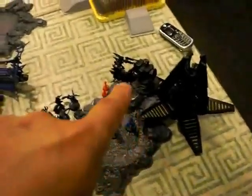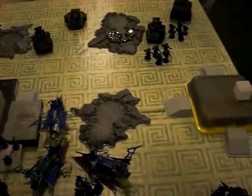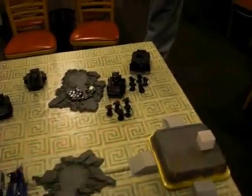During Turn 2, I destroyed a Razorback and blew it up, then moved forward and tried to shoot the other Razorback but failed. The Talos came out and damaged the walker a bit. The walker struck back and hit the Talos, scoring two wounds — so the Talos has one wound left.